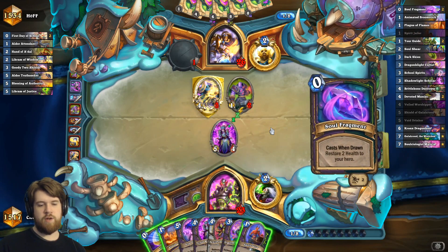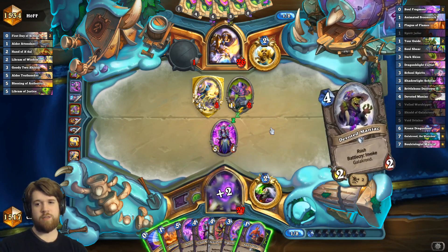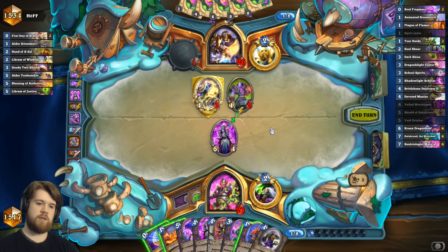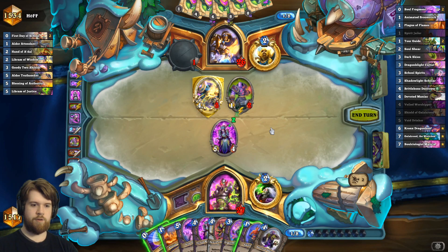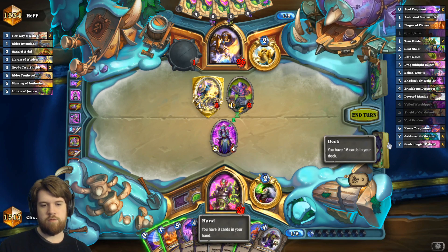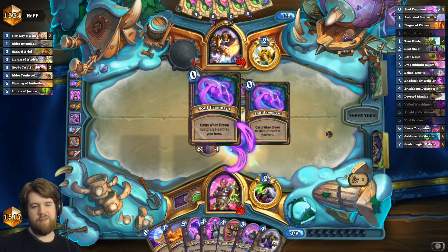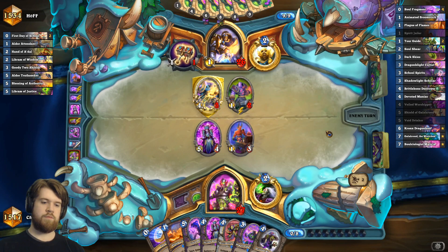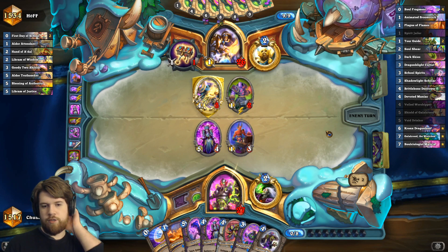So I did pick up a dragonblight cultist — that is pretty good for activating plague of flames. I could save spirit jailer as another plague of flames activator, like if I need to kill four things. I don't know that getting the jailer in play really does anything, but it does dump a card for the other veiled worshiper. I think I just play it, but this definitely could be incorrect.